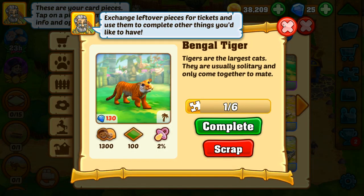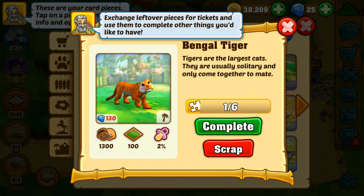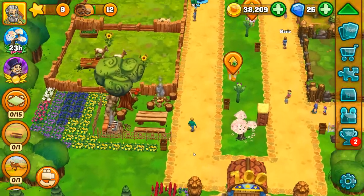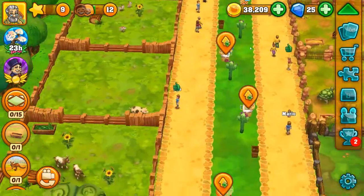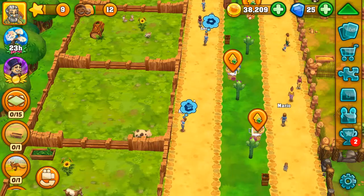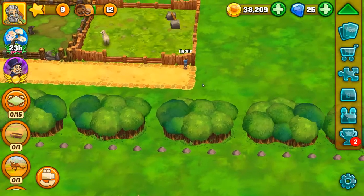If we can get all six parts for this, we won't have to spend 130 gems — that'll be awesome. They like the pigs — well, the pig. They want to see more shops though, but that's okay, we can cater to their needs.